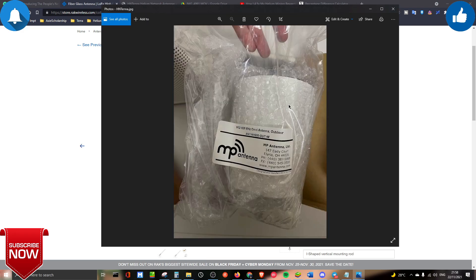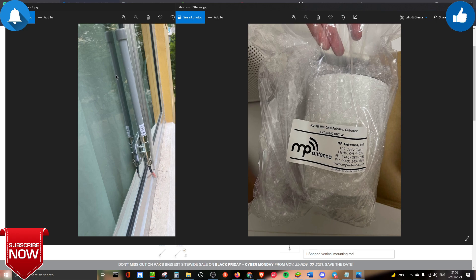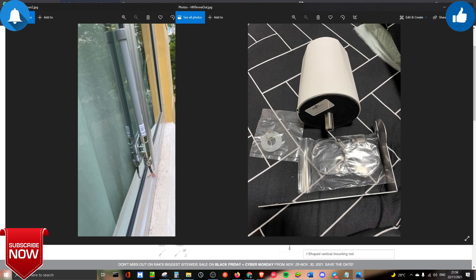I don't have the actual HNTana product right now, but I've taken a snapshot of the unboxing. This is the HNTana that I bought from the HNTana website. The package looks different from the cheap antenna — placing them side by side you can see a slight difference. The HNTana cost me around 210 Singapore dollars.